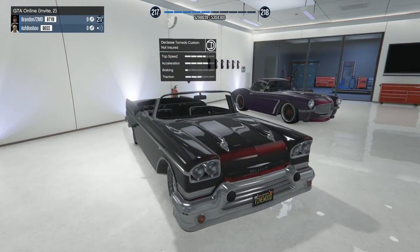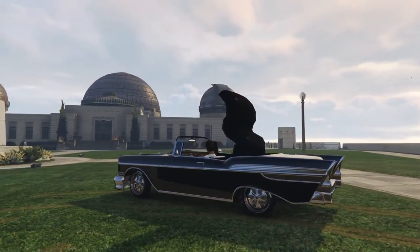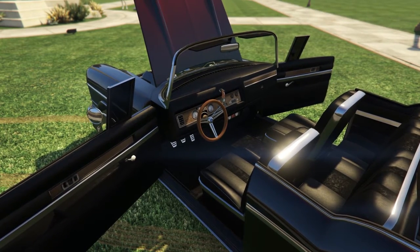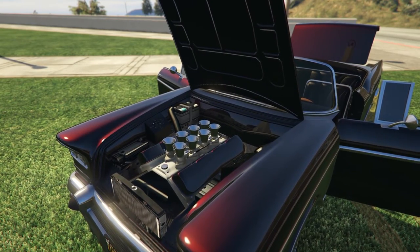Next up is the Declassi Tornado Custom. This car is definitely rocking the less-is-more idea, as Ash has chosen to forego the liveries usually found on this car and kept things simple with a luscious dark burgundy paint job. This car is made complete with some absolutely sick-looking wheels from Benny's and just the right amount of chrome. This hulk of American metal has proven to be a great lowrider and Ash's example is one of the best that I have ever seen.